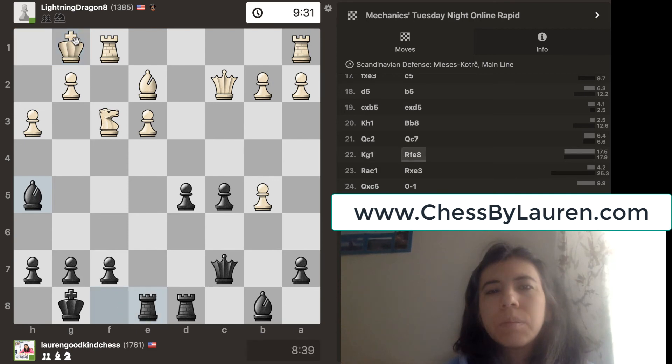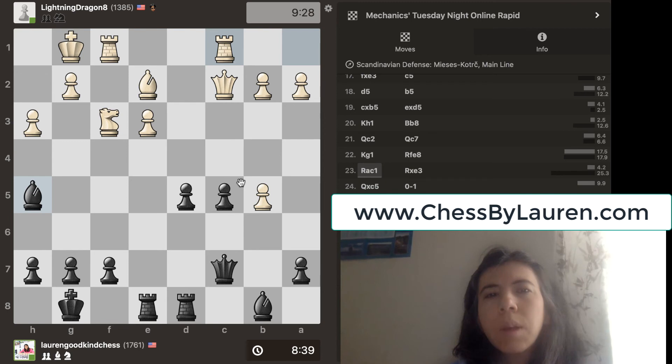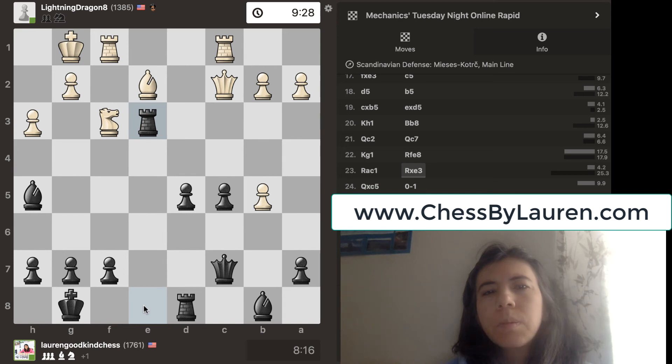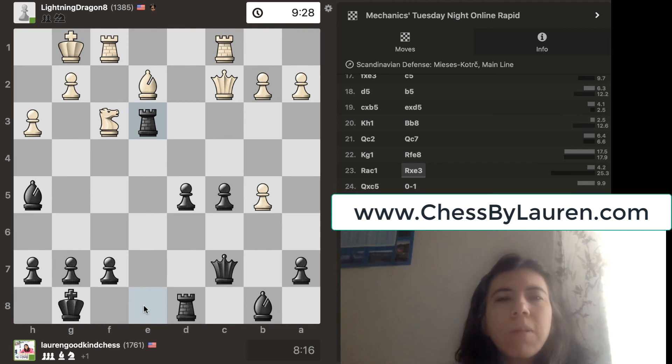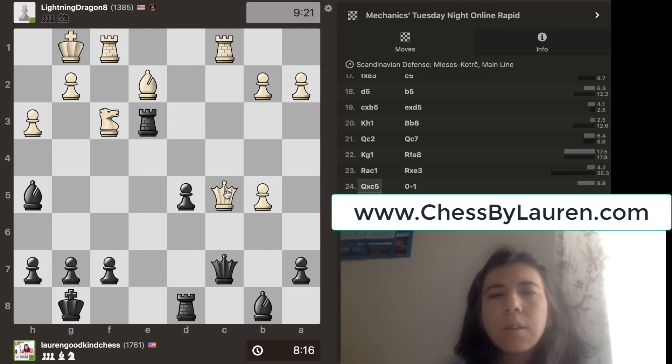So I decided to get my other Rook into play. And then what he does is he goes there. I find this interesting because now he's threatening to take this pawn, and I'm also threatening to take this pawn. So I end up going 3R. And now my Rook is attacking this Bishop. And then he decides to take it.